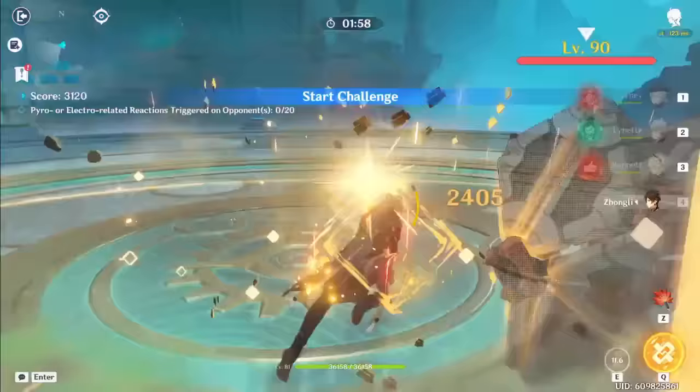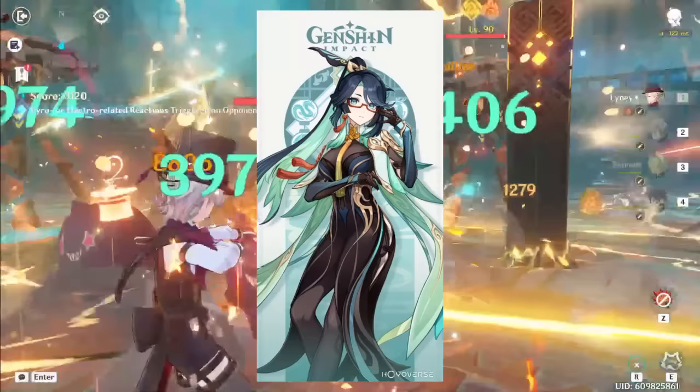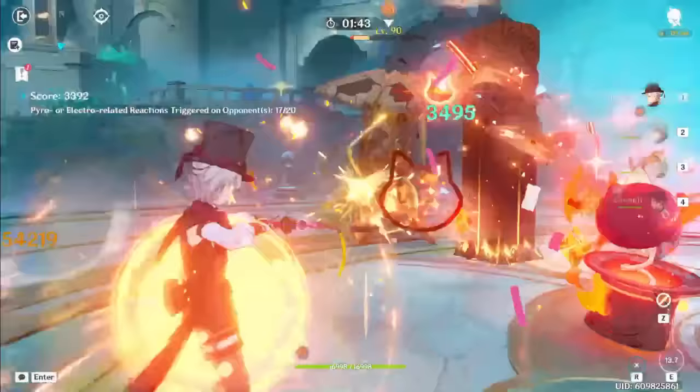In 2.4, we were introduced to Yunjin, our first normal attack buffer, and in 4.4, we'll be seeing Xianyun, our first plunging attack buffer. If the pattern continues, we'll have our charge attack buffer all the way in 6.4. Hopefully, it's sooner.